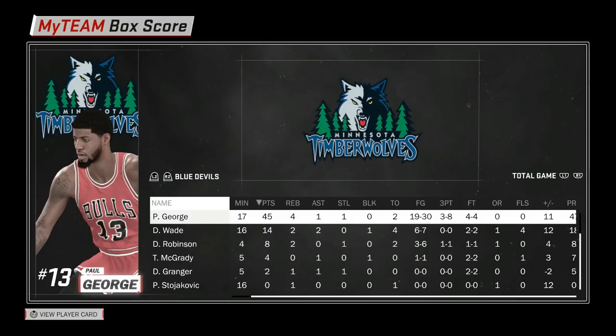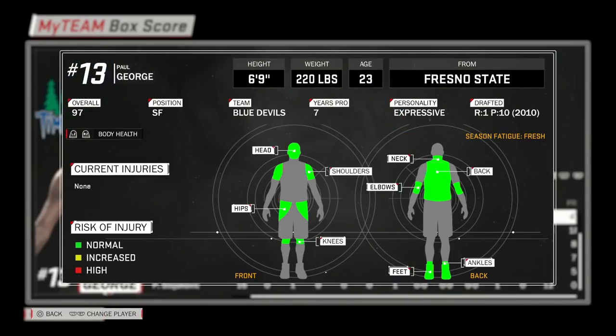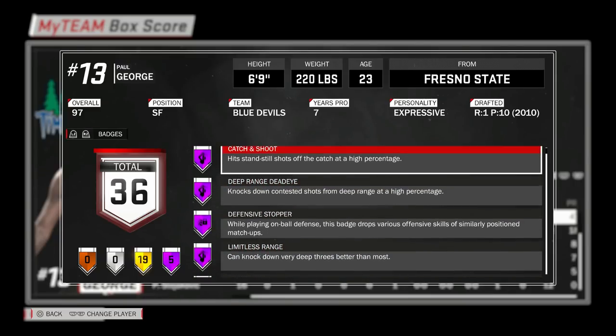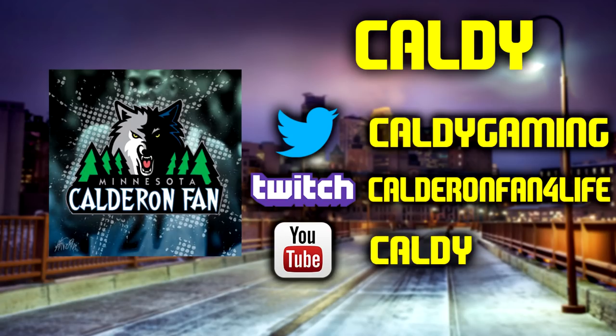That is gonna do it — 19 for 30 with Paul George. Honestly I took some really stupid shots too, and he was still efficient. D-Wade was six for seven — crazy. If you really like Paul George, I honestly do think this set is worth it because he has the five best hall of fame badges in the game. I'm thinking about doing it — we'll have to wait and see. Smash that like button, subscribe if you're new — I'm out, peace.